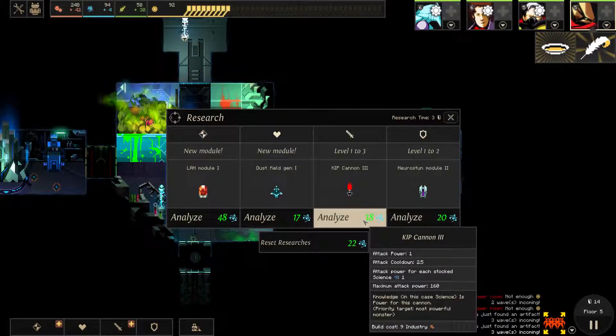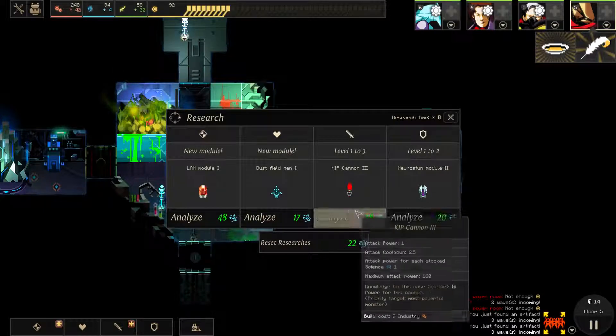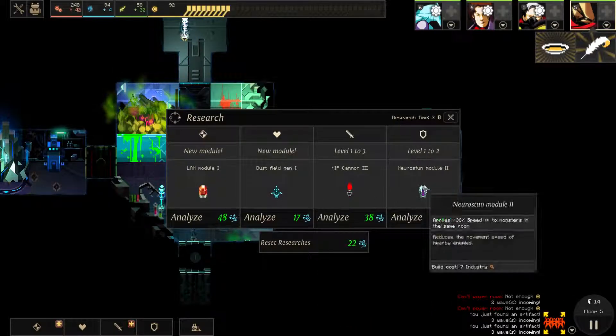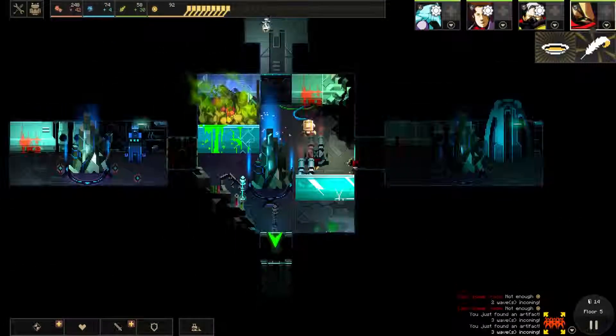We do have a lot of science stocked up. Maximum attack power — 160. You know, we could build up a lot of science; I never tried that. How much does it cost? Nine industry — it's pretty expensive. Let's go with the Newestun. I mean, the classic, I guess.